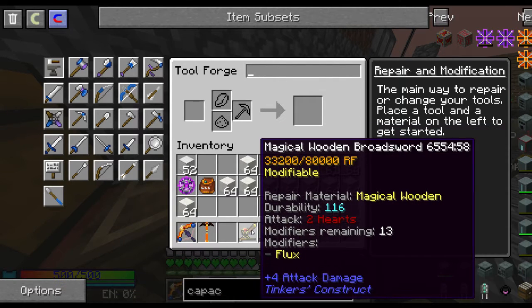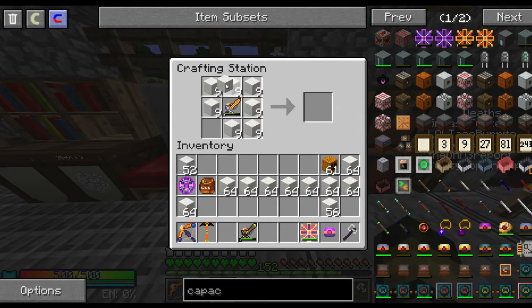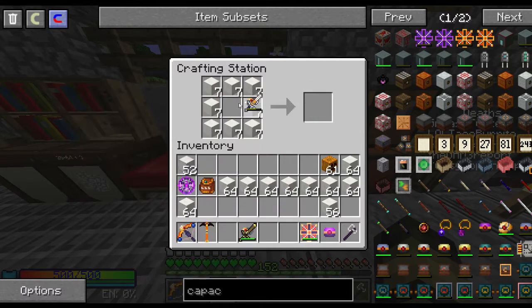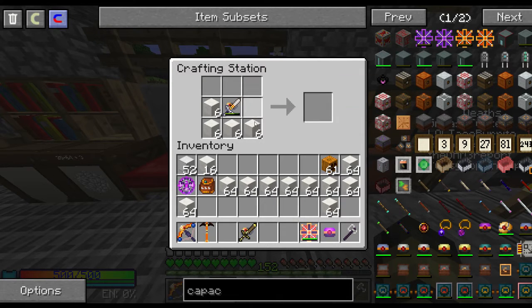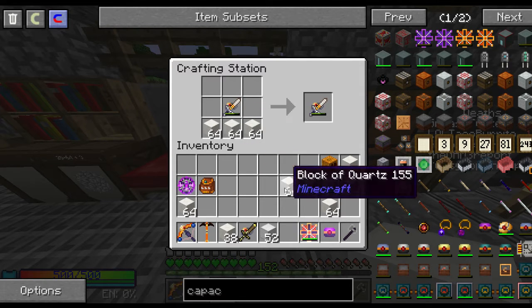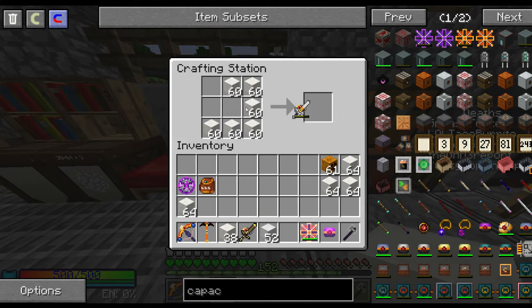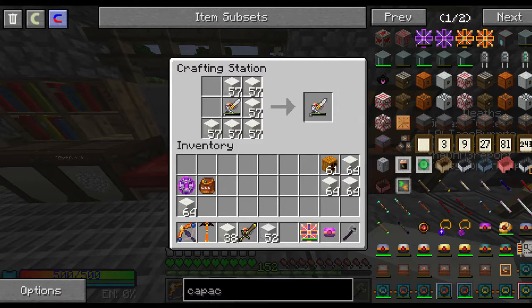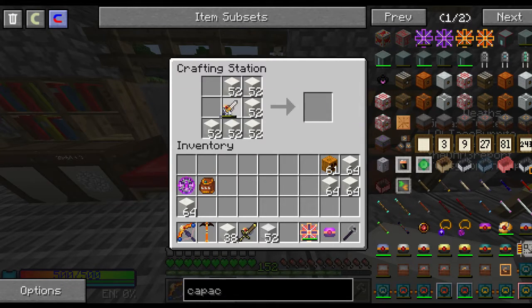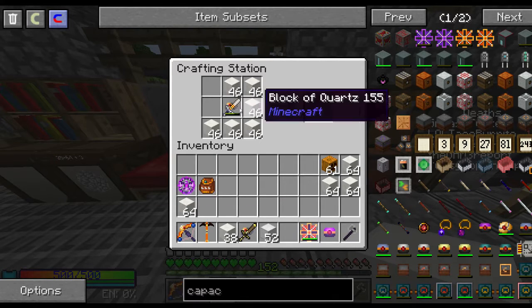Now we have an extra 7 modifiers on this one and an extra 13 on the other. I'll start with the Awakened Draconium broadsword and add the quartz modifiers. This brings me to 32 — I'll add them in batches of six. There we go, it works. We'll just max it out with quartz and see how much damage this has, then compare it to the Magical Wood broadsword. The fully maxed Awakened Draconium broadsword lands at 40 attack damage.